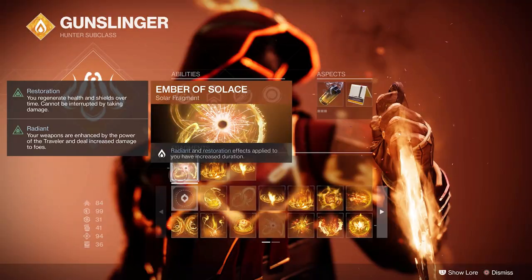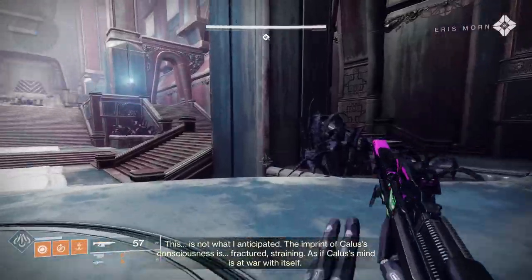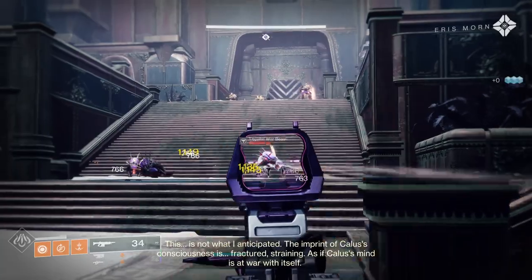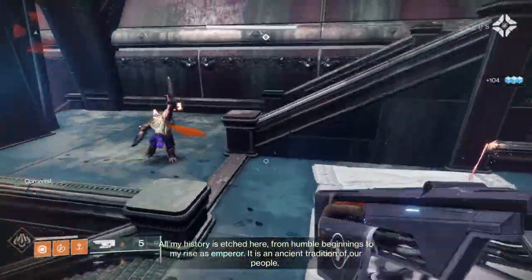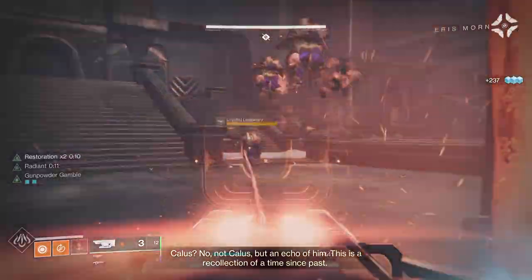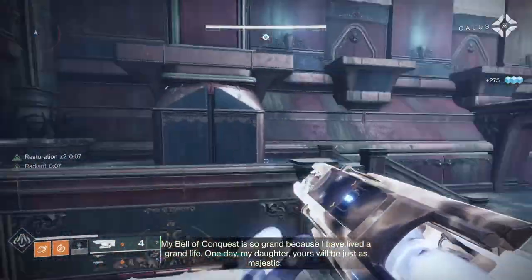First, I'm going to use Ember of Solace, which allows you to get your Radiant and Restoration for longer — that's going to allow you to keep these abilities when you get them. I'm also going to use Ember of Empyrean, where solar abilities and final blows extend the duration. This means if you're using any of your abilities — your throwing knife, grenade, even your super — you can extend those. You can also do it just by using a solar weapon. A couple of good options here are Jotun and Sunshot. By using Jotun against a bunch of smaller adds, each time you kill an enemy you get around three to four seconds of your Radiant and Restoration extended, so you can basically max out and keep them going indefinitely.